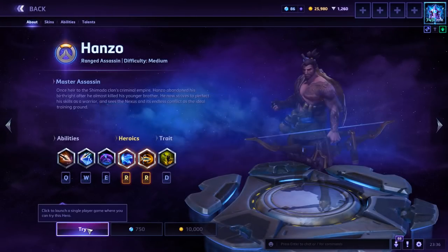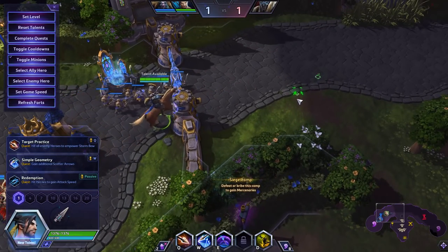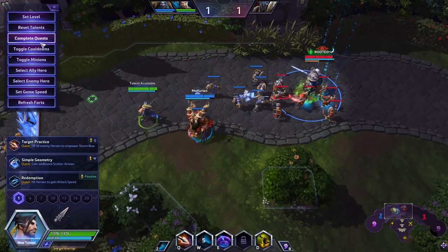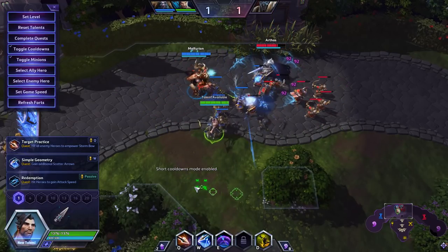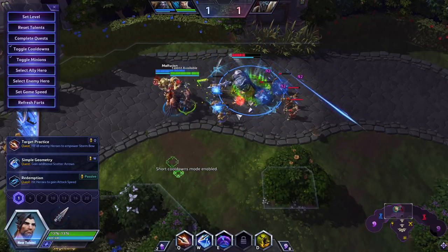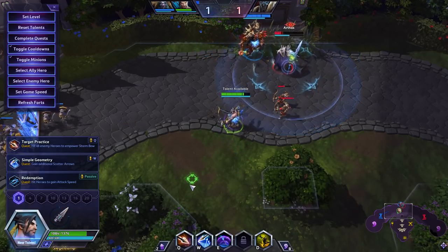Some of the heroes with the highest skill ceiling are Hanzo. While Hanzo's skill floor is also a little bit higher — you can be somewhat impactful by landing simple auto attacks, but he does require a decent amount of finesse. A very good Hanzo will be quick at landing Ws that always hit their targets, knowing positions where they will always land. They can quickly burst, dealing multiple shots to the same target and getting large amounts of damage off very quickly — blowing apart mages very fast.